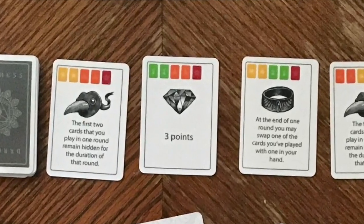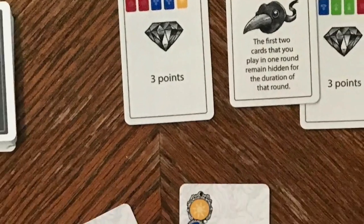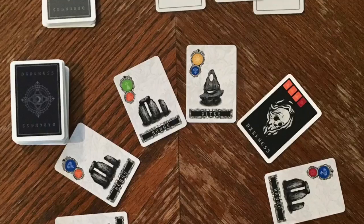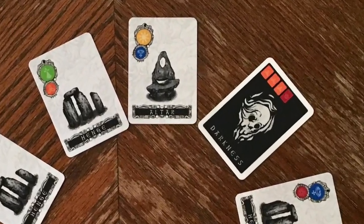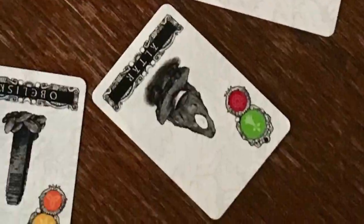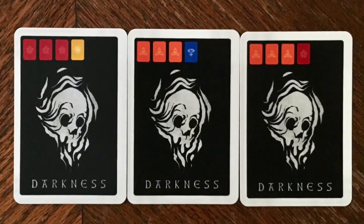Lastly, you can gain a gem relic. Gem relics will give you 3 points at the end of the game. Now while playing, a darkness card might appear in the artifact deck and be placed in your circle. This card doesn't offer any points, but it can be cleared if you play the 4 colors that are on top of that card. After artifacts are handed out and the darkness card is still there, it will get set aside to what is called the veil.